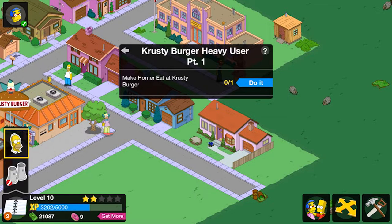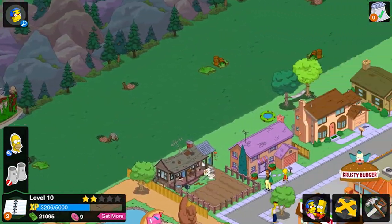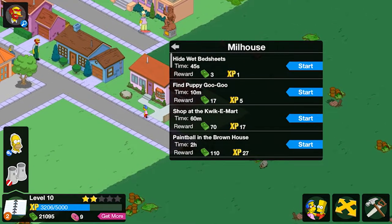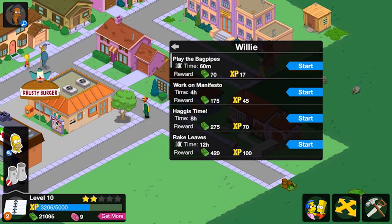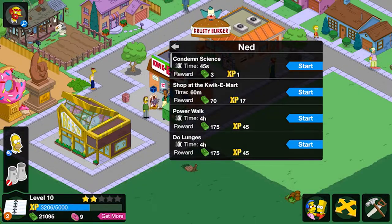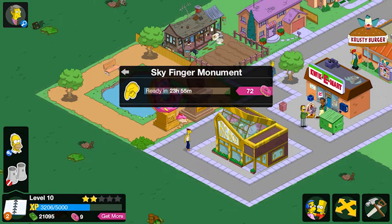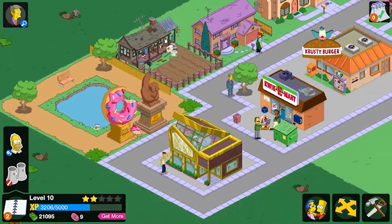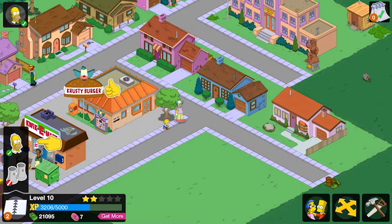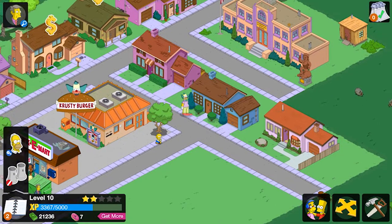Homer wants to do something — make Homer eat a Krusty Burger, make him do that. We have nine donuts, we might have to spend a little bit more. We'll make everyone do small tasks for now, only a couple seconds each. We'll speed up Homer — that's only 10 XP. That will complete that task. Make Homer eat another Krusty Burger — bro, how many burgers does this guy want to eat?